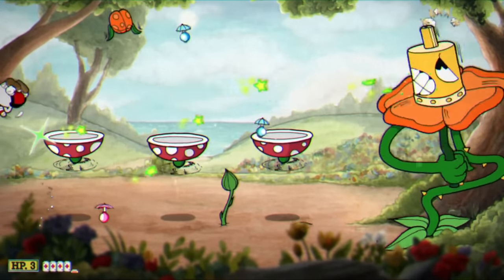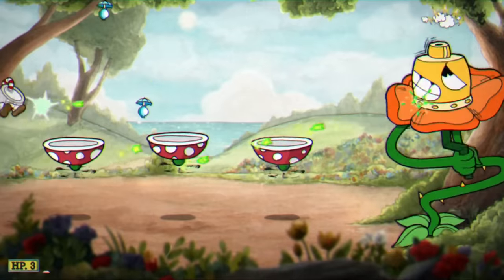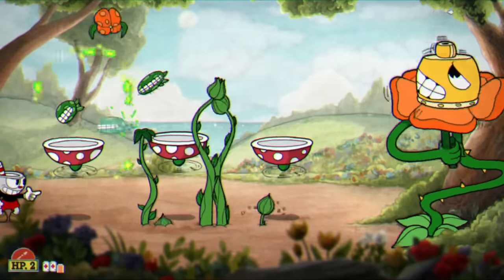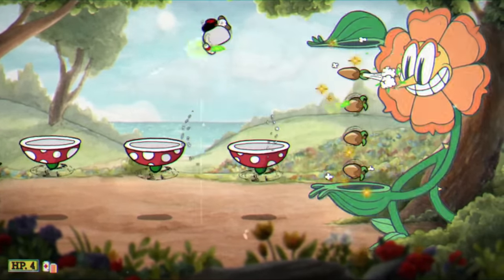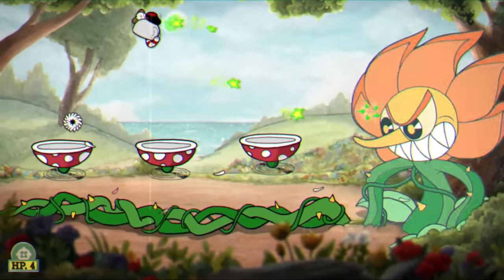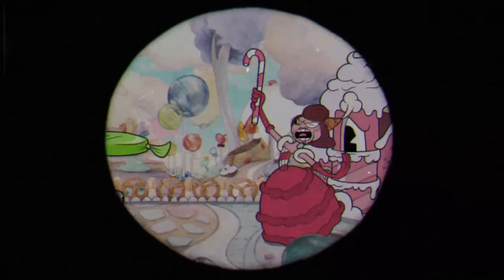All I would do is just crouch and dash so I made sure I did not touch the bottom of the platform, then I would literally just sit there in the corner using my chaser, which made the first phases of this boss fight extremely easy. Once he entered his second phase, I didn't have to worry about anything other than running into the back of the carrots. And in the third phase, all I had to do is not get hit by his vines. With Cagney defeated, that means we've beaten every Inkwell Isle 1 boss.